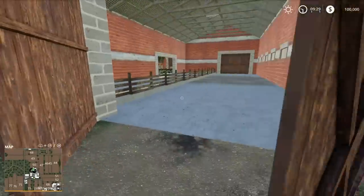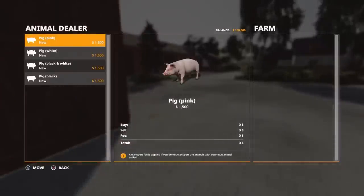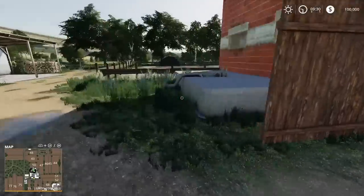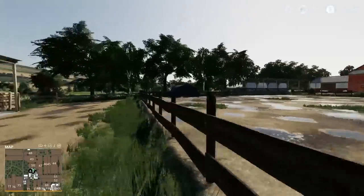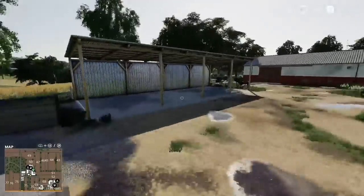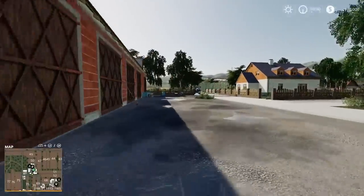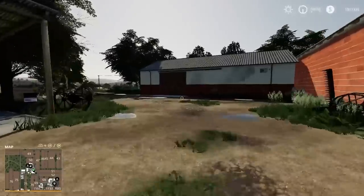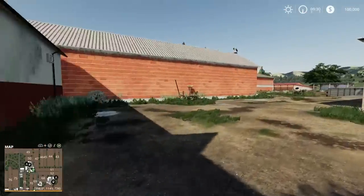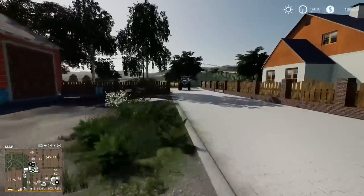At the pig farm: buying, selling, loading, and unloading of pigs is done from the trigger here. Troughs are on the inside, the slurry point is just here, and the manure point is just over the other side of the pen. The pigs will hold 100. There are loads of barn and shelter spaces. Heading east now to the sheep farm.